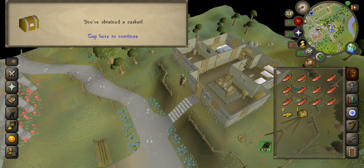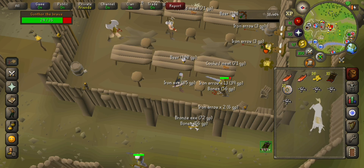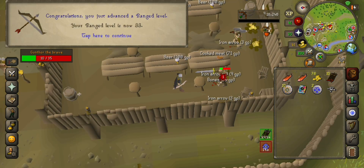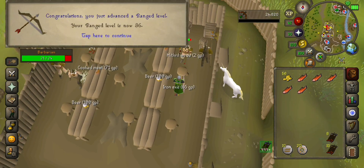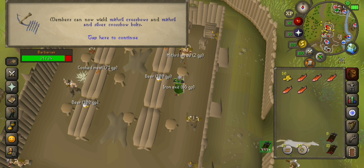Clue scrolls are done. Level 31 range. Level 32 range. Level 33 range. Level 34 range. Level 35 range. Level 36 range. Members can now wield Mithril Crossbows and Mithril and Silver Crossbow bolts.